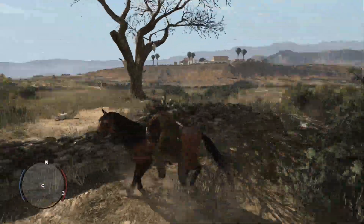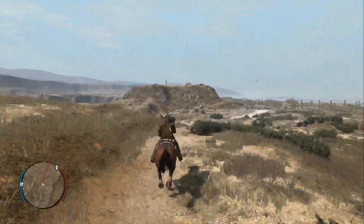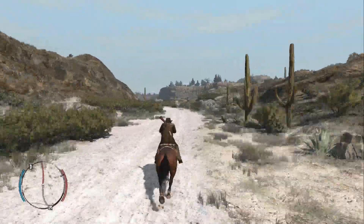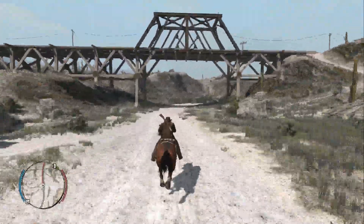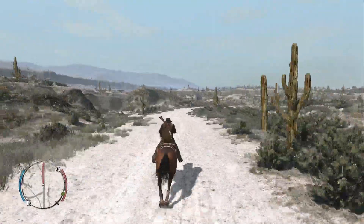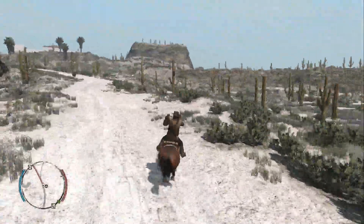From here we're going to call our horse and mark Escalera all the way over there to do the mission with DeSanta. Make your way over there and keep an eye out for anything you need. Feel free to use a survivalist map if you need to — you can always buy another one if you end up using it.